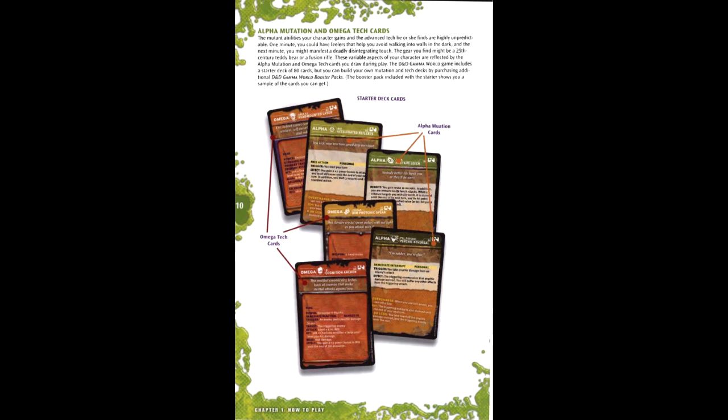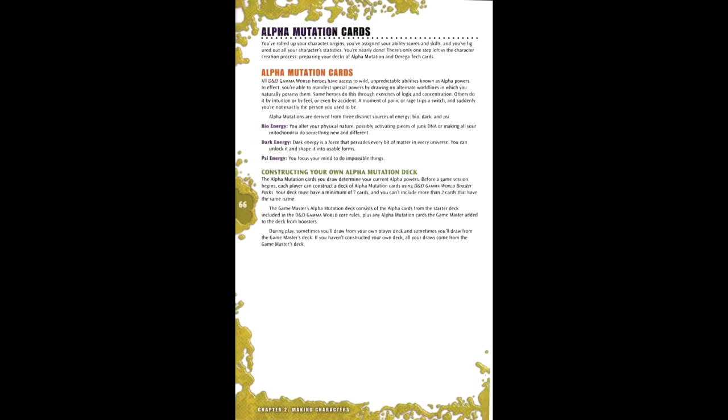Combat works virtually the same as it did in 4th edition, minus the card thing — so let's talk about that. There are two types of cards: Alpha Mutations and Omega Tech, each in separate decks held by players or GMs. Alpha Mutations are akin to encounter powers in 4th edition. You gain 1 Alpha card at 1st level, 2 at 4th level, and 3 at 8th level. These are drawn at the beginning of a session and redrawn between encounters. When a natural 1 is rolled, an Alpha Flux is triggered, causing that player to discard a readied or used Alpha Mutation and redraw it from the appropriate deck. Some cards have an extra effect known as Overcharge — a random D20 roll triggered after the Alpha Mutation's effects, applying extra effects. Typically a 10 or higher is a positive effect and a 9 or less is a negative one.